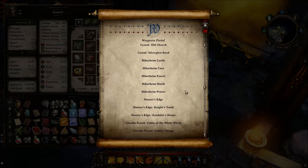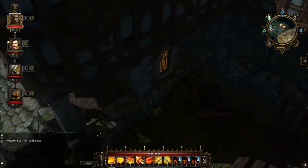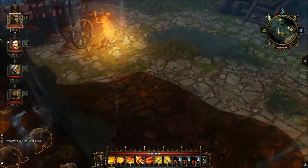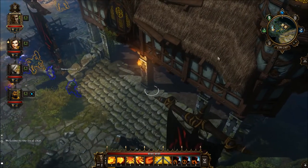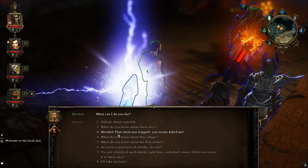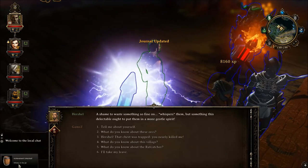Now what you need to do is port back to Hunter's Edge and head back to the bartender. Tell him that you have the whiskey, and voila — as you can see, you obtain the achievement Whiskey in a Jar.